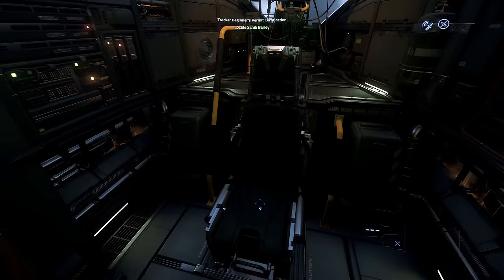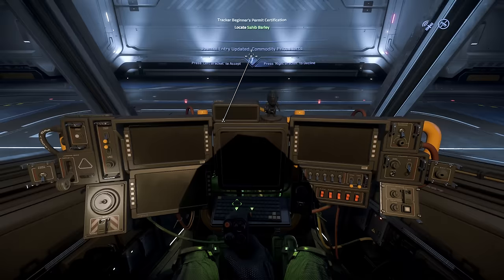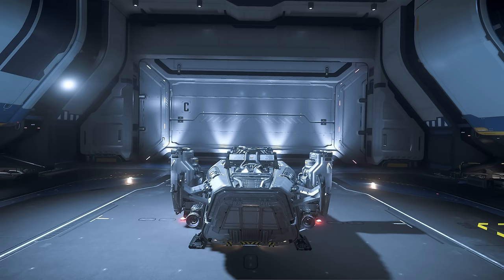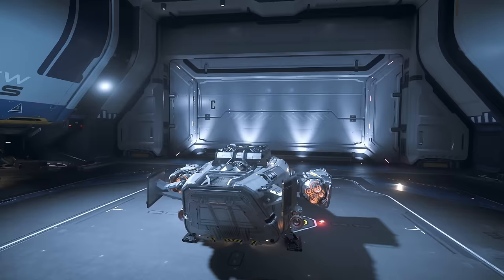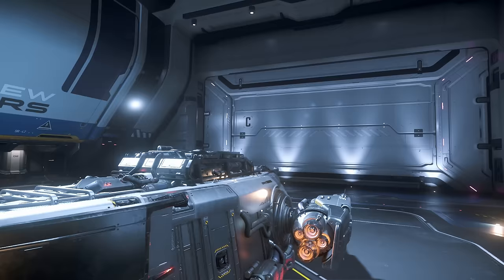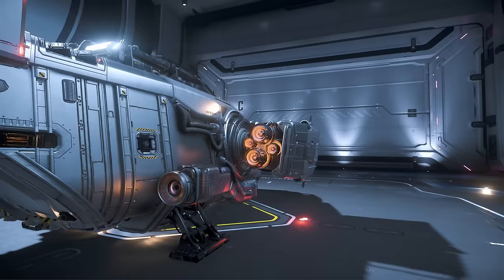I've always liked the cockpit for the Cutter — you kind of get in and it spins you and levitates you. This looks fairly similar. I can't remember, but I feel like there was a fan somewhere — maybe that's a different Drake ship, maybe I'm thinking of the Caterpillar or the Corsair. But we've got a little space here for a bobblehead, bobbling away. The engines are different across all the Cutter variants; for this one it's four independent little jets — two big ones and two small ones. I think this is one of the best variants in terms of how cool that looks.